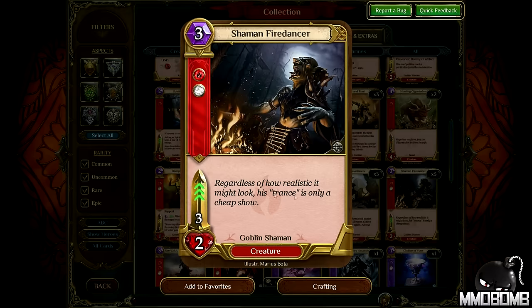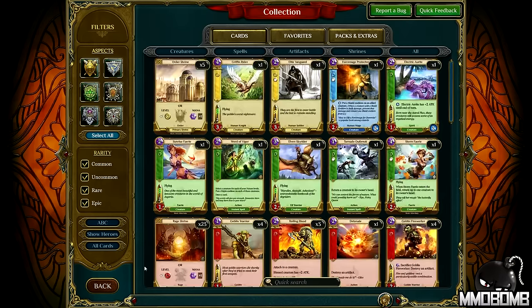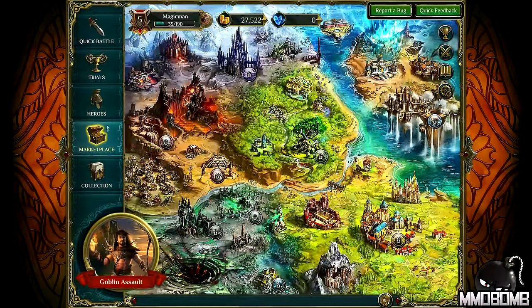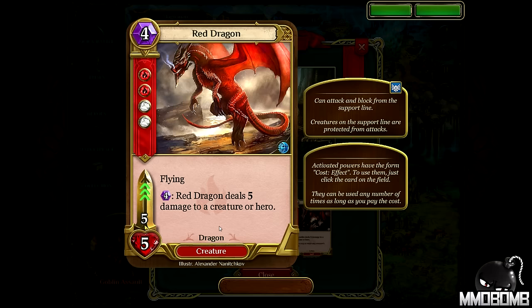Crafting — you have to be level 11, but it's similar to Hearthstone where you can use dupes and craft cards, things like that. Now let's get into a game. We'll come back and look at the marketplace and the cards. We're going to play a quick battle, and if I win it'll unlock this area and I'll get a couple of cards too.